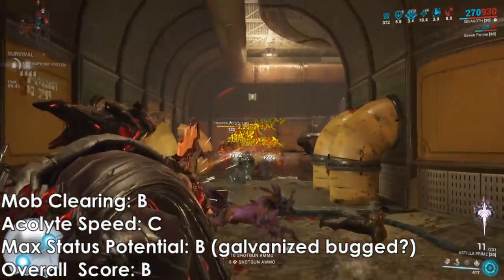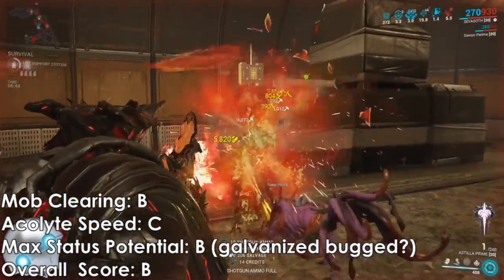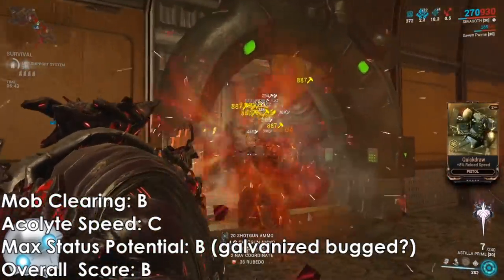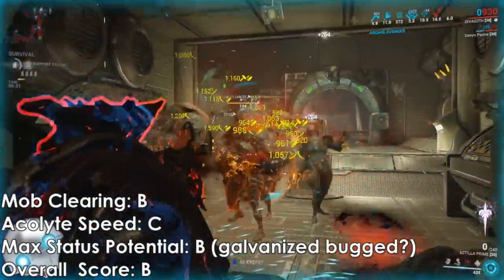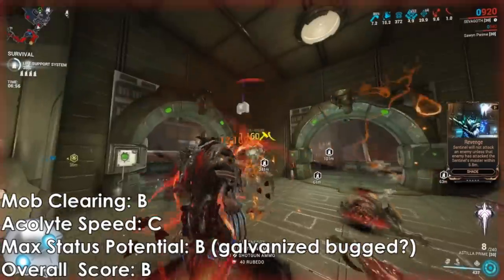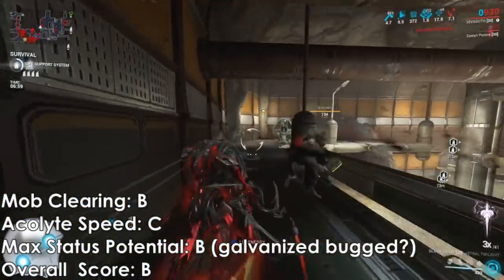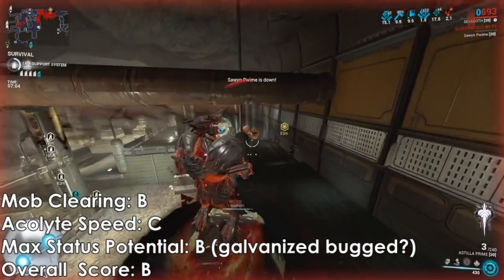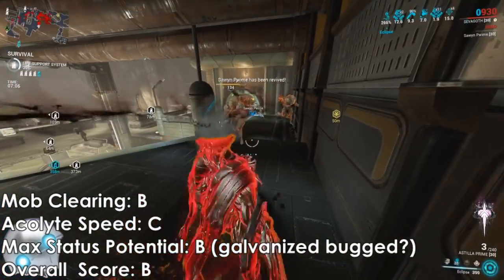If DE ever bug fixes it, maybe B. It has impact, puncture, and slash, and you can proc viral on both the direct hit and explosion of the shot. If you've got viral heat, you can proc viral on the direct hit and then heat on the explosion, or vice versa — so that's pretty decent.